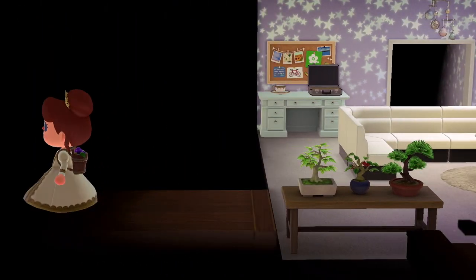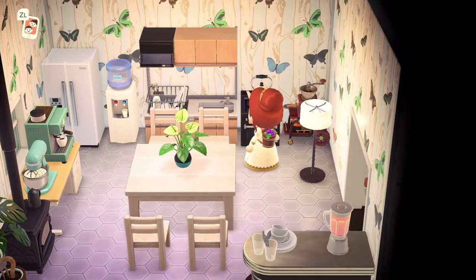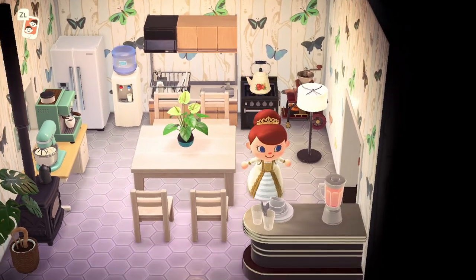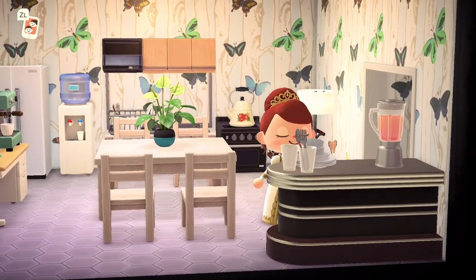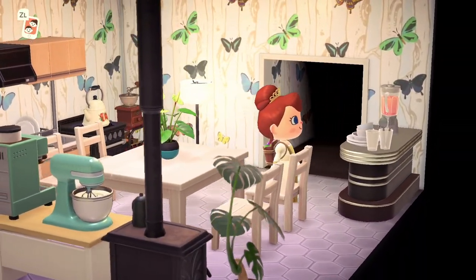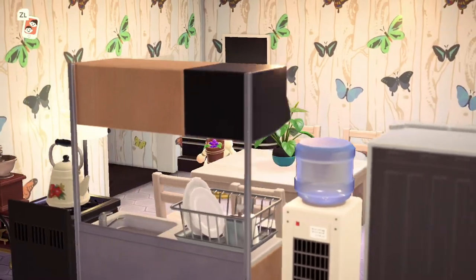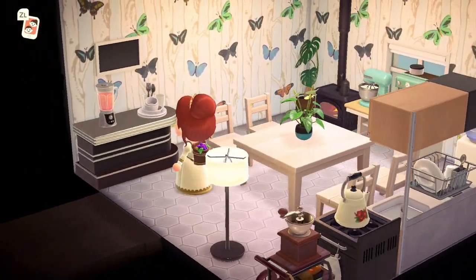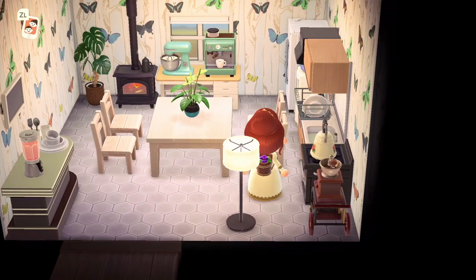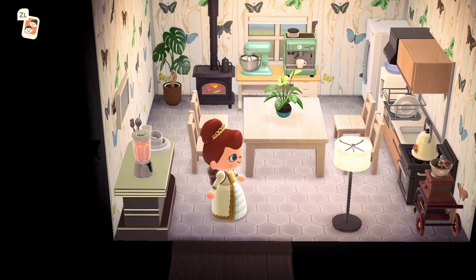Let's head to the left side of the house. This is her kitchen — it's really cute and really simple. I can't get to the other side, which is a bummer, but it's very cute, just so simple. This wallpaper is adorable — I love the butterfly wallpaper. I love the little blue and green accents over there with the espresso maker and the mixer.